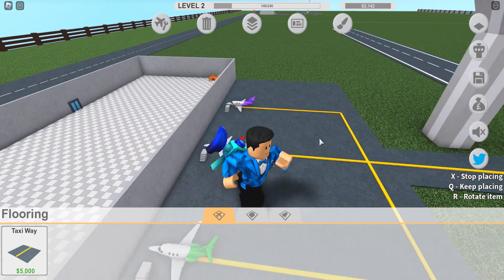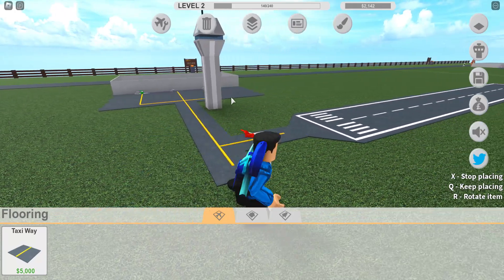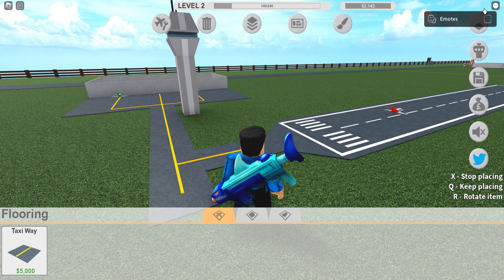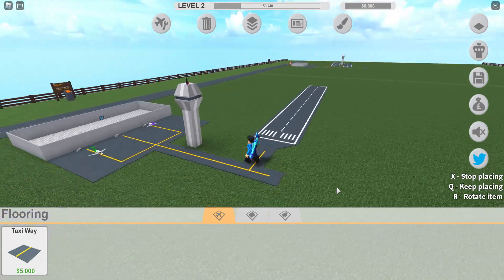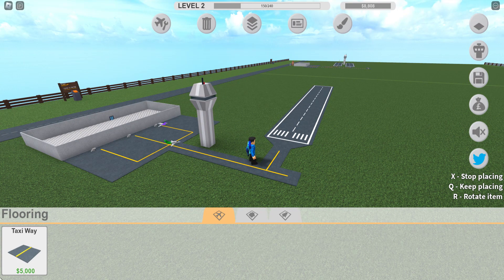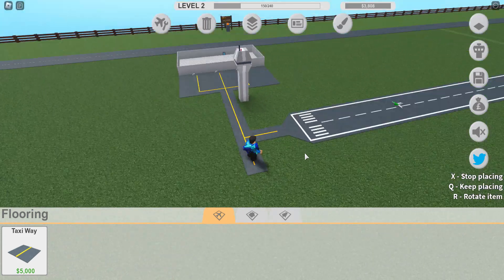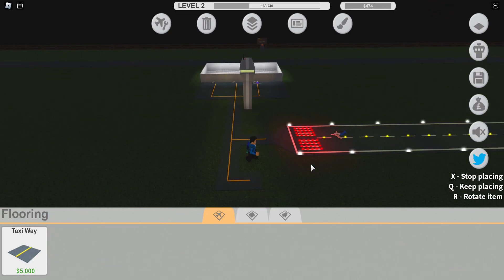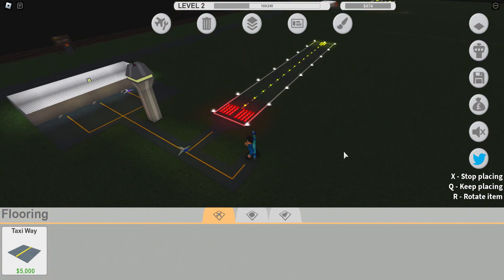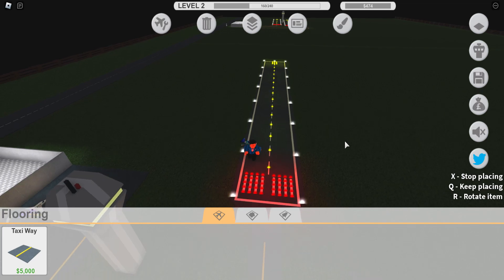These kind of look like private jets, honestly. Even though they're the new planes, they kind of look like private jets. Yep, there's the red one. Bye, see you later. Did I not get any money? Oh yeah, I did. One more taxiway here. I need $15,000, and I think that's going to end the video today.